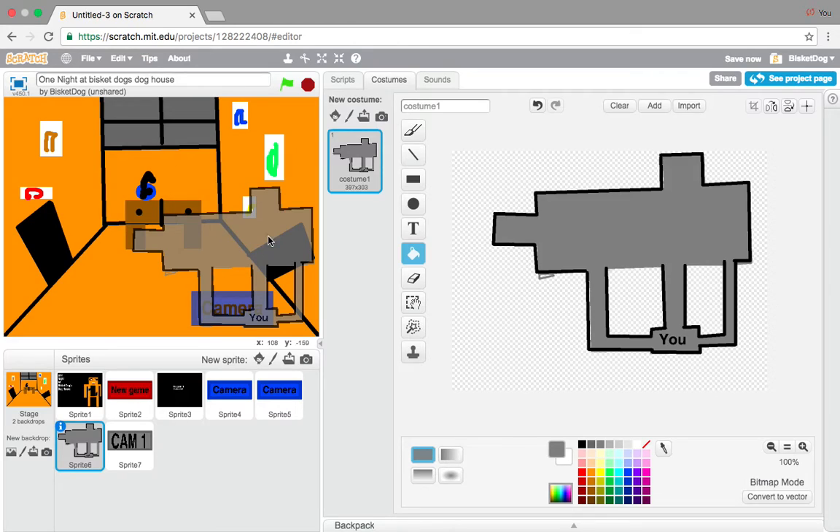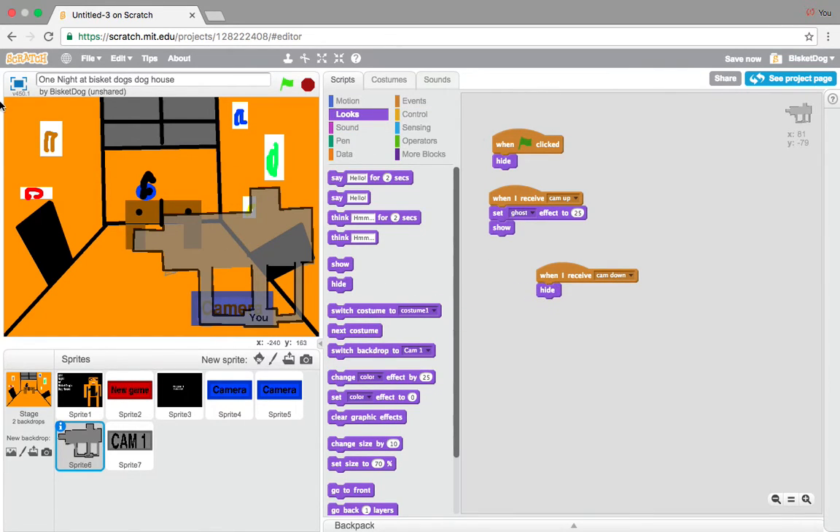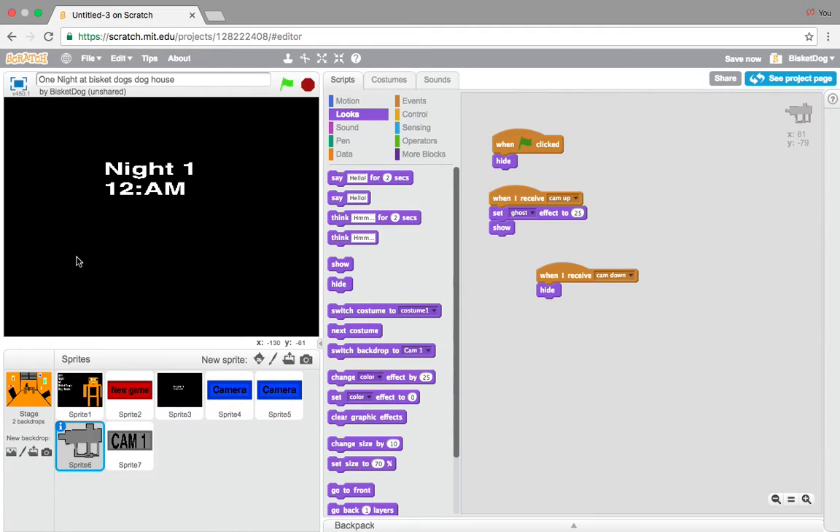So that's not good. What we want to do is when I receive cam down, hide. Just add that - very easy. So now it should actually hide.